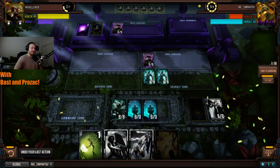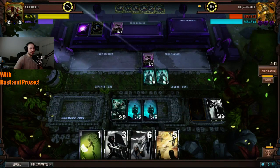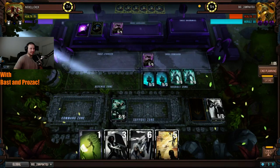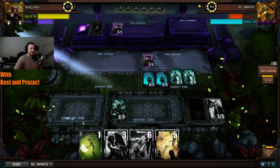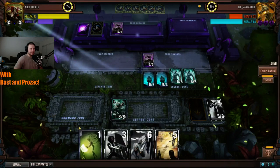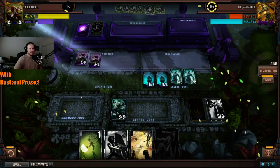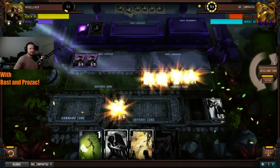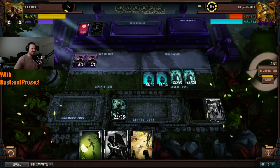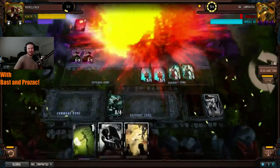We've now seen this twice out of Nickel Liquor and I'm questioning whether this is the same deck — this is a different play style, a different concept from what he's employed in past matches. His morale is getting kind of low and the spirits have an extremely low morale cost, which is most likely why he's doing it this way.